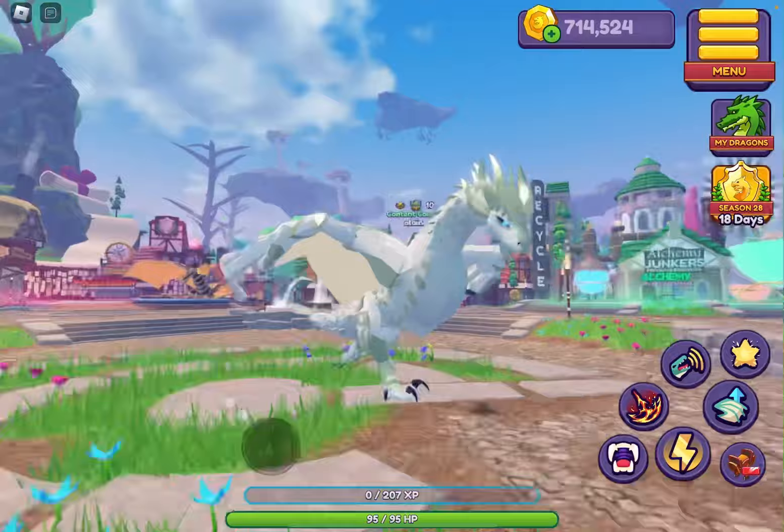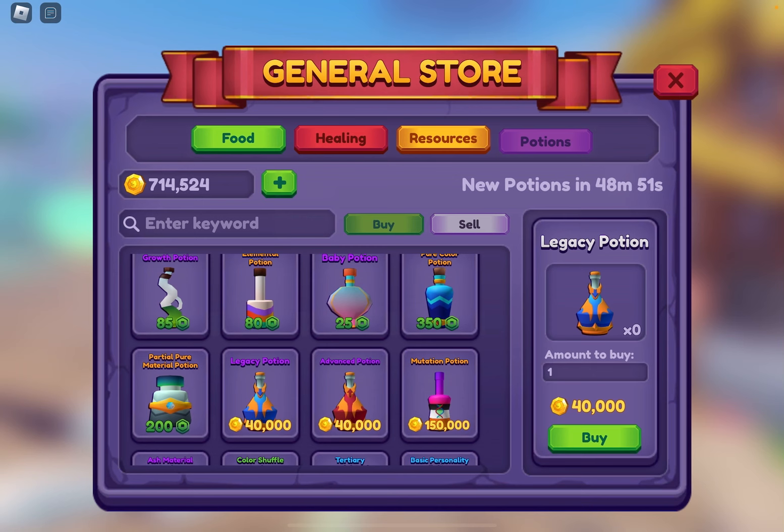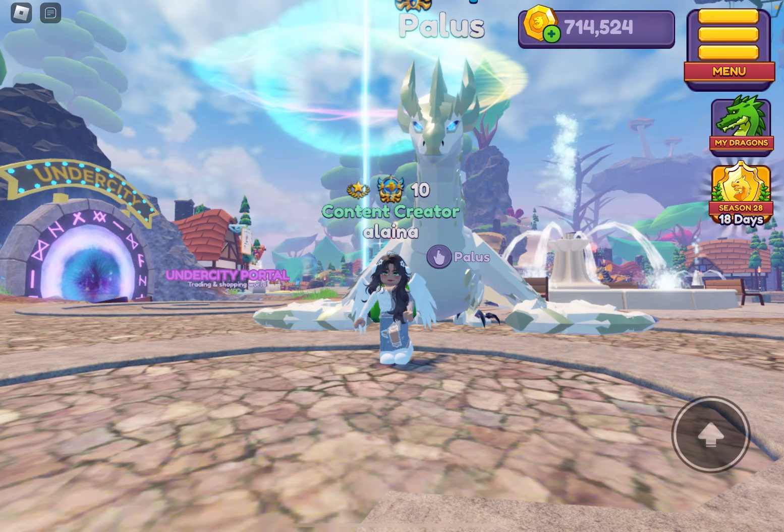If you guys want the other design — like, the older model — you would go into the general store and buy the legacy potion. And if you have the legacy model and you want the upgraded one, you buy the advanced. I absolutely love this remodel. And I love how we get more storage now — we get plus five. I am so excited.